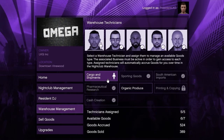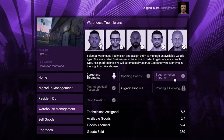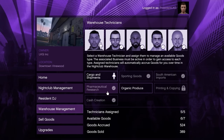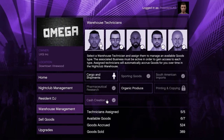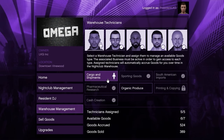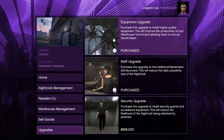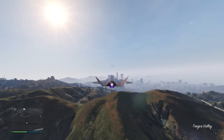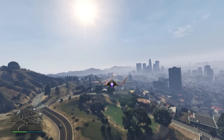The five products to source are: cargo and shipments (requires a CEO cargo crate warehouse or hangar), sporting goods (requires a bunker), South American imports (requires a cocaine lockup MC business), pharmaceutical research (requires a meth lab), and cash creation (requires a counterfeit cash factory). So at that time, I not only bought the nightclub and technicians, I also got multiple businesses — three MC businesses and a bunker. To really maximize everything, you also need the equipment upgrade and the staff upgrade. All in, I ended up spending about $10 million on that entire investment, but it was 100% worth it because the nightclub was now making $100,000 in passive income every single hour.